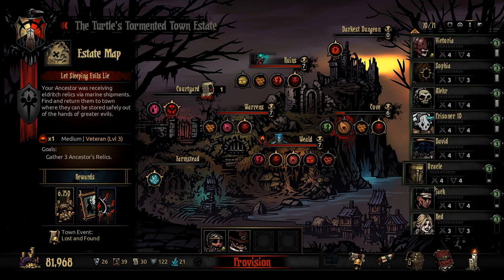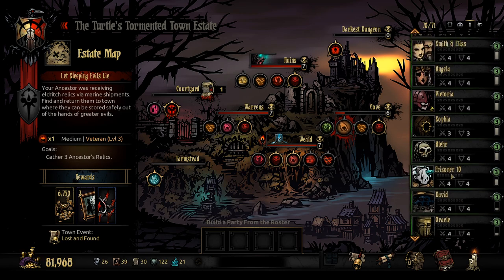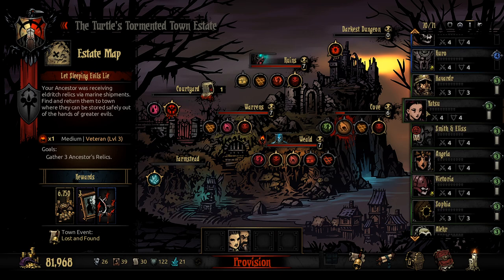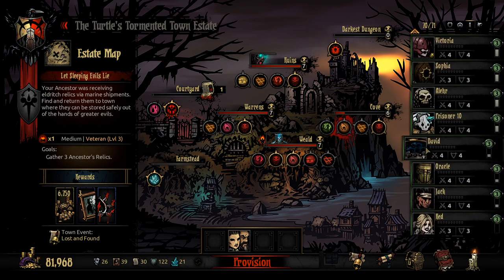We've still got quite a few level 3s, but people are getting there. Let's take these guys off the roster and see who we want to bring with us. We definitely want someone that can cure Bleed and Blight, so using the claimants here - Smith and Elise - would actually be pretty nice. I could definitely see them doing well over here, so maybe we bring them along, and we'll try them out.